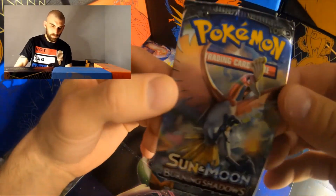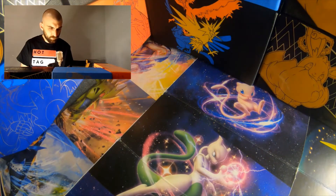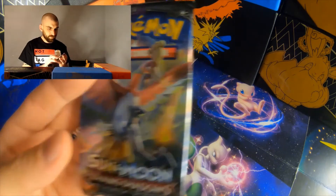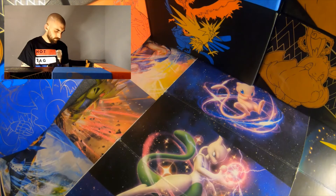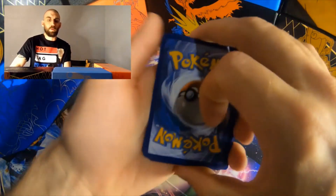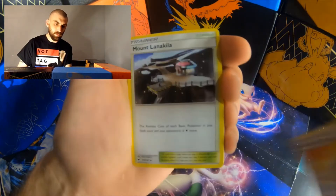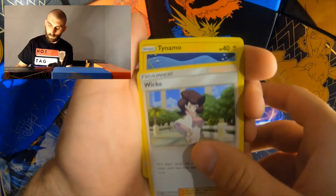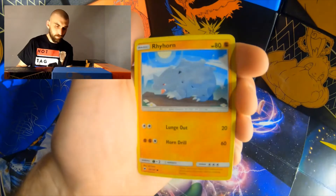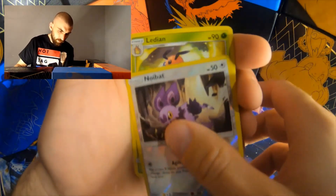Now we will move on to Sun and Moon Burning Shadows. That pack art with the Ho-Oh is outstanding — that is just insane. Water energy. Strength again. Fighting, fighting, Strength again. Wishful Baton. Mount Lanakilla. Wiki. Three trainers in a row — my lord. A Tynamo. Cutiefly. Rhyolu. Rhyhorn. Tangela. A reverse holographic Noibat. And a rare Lugia.